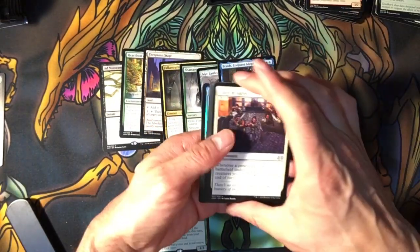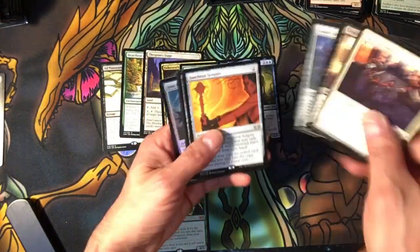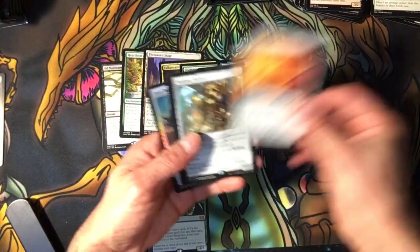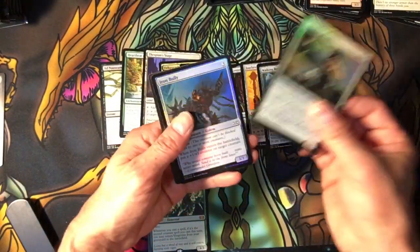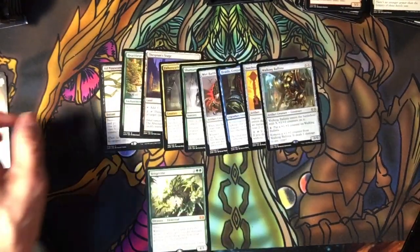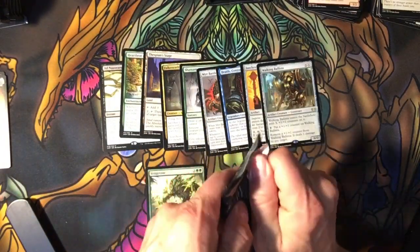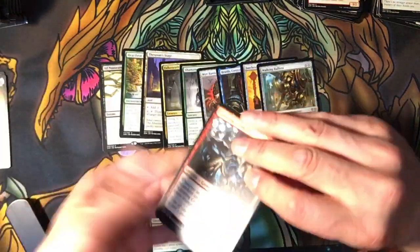Any interesting uncommons? I'm not seeing any right now. We have a Scepter, a Ballista. I heard this guy goes nuts. Iron Bully. Walking Ballista — I thought he was a mythic. I guess he got reduced. I don't know.